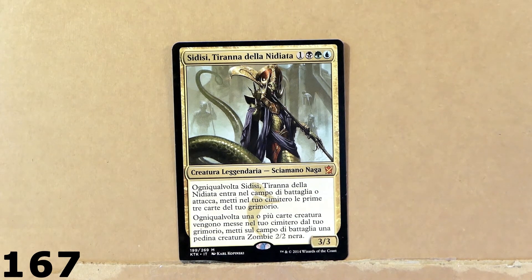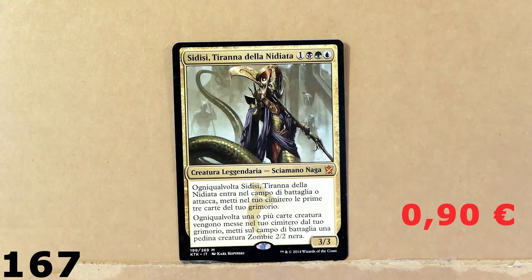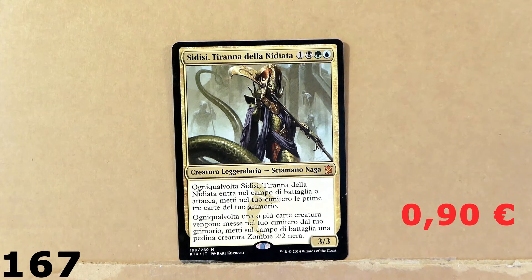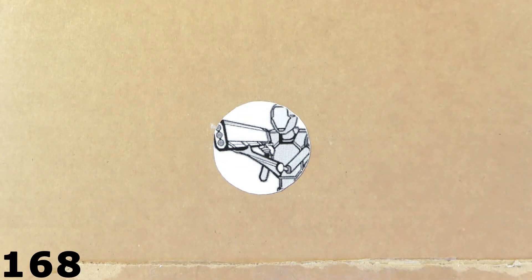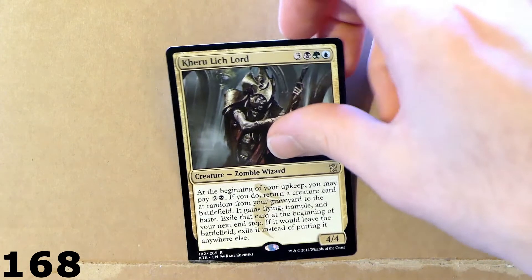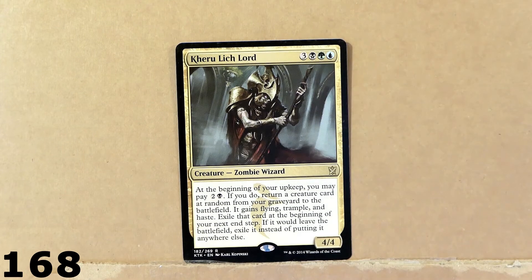Here we've got Sydri. This is a cool commander. I bought this card just for a future deck in which I may be able to use this card as a commander. It's a legendary creature — I don't really remember the effect now, and it's in Italian. I don't want to drag this video on too long.